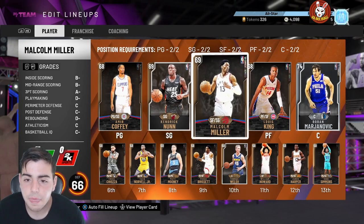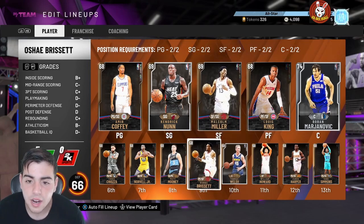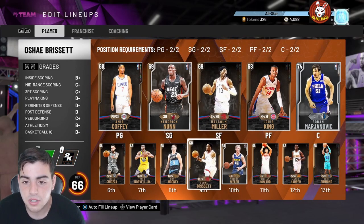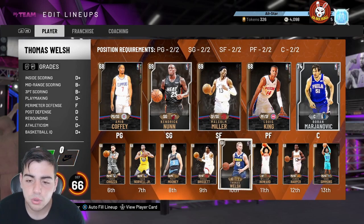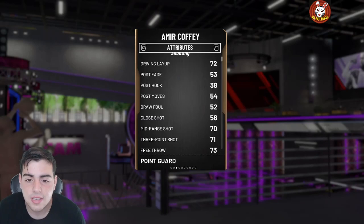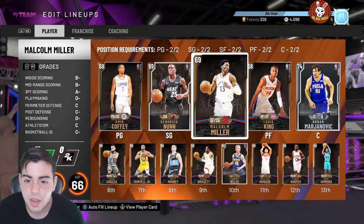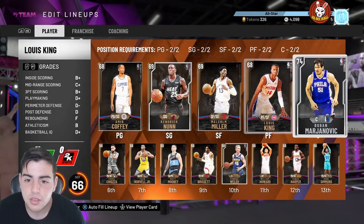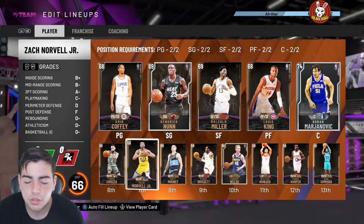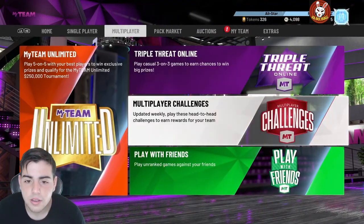Shout out to Bio2K and HGB for showing me these tips on defensive and offensive settings — I'll put it all in this video. For the lineup I like running three-point cheesers: Malcolm Miller can shoot, Amir Coffee is a 6'7 point guard who can shoot wide open, and Dean Wade is a perfect example. Lou King is a bucket. Norvell Jr. is a baller too. The coach doesn't matter too much — I personally like Nick Nurse.